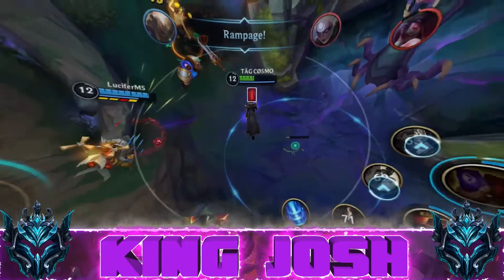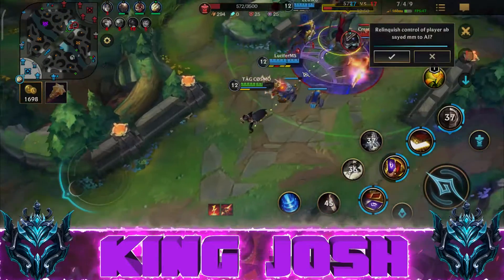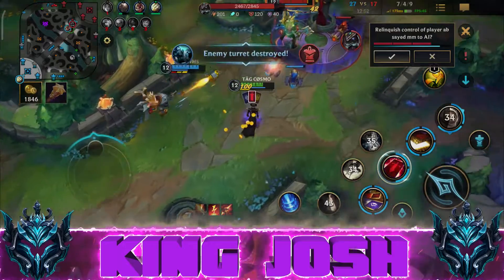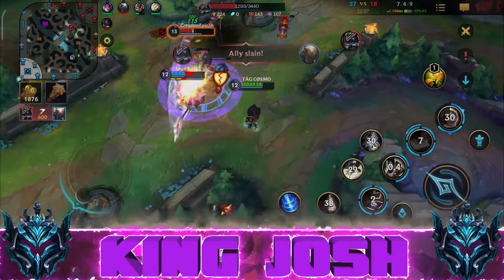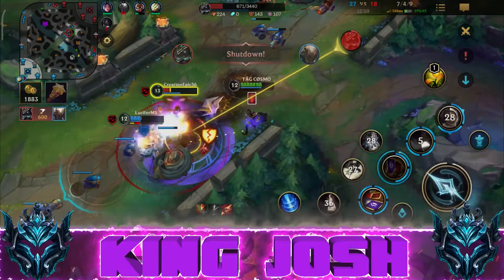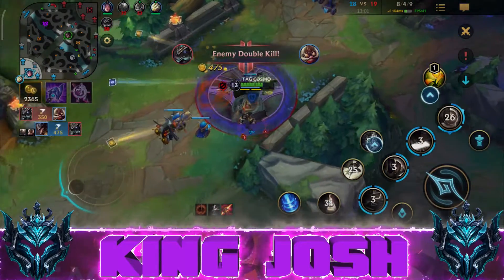Tip number five: the red card does an insane amount of damage if paired alongside your fourth stack of your auto attack. You get this stack when you unlock your passive ability, and at every fourth attack, just like Jhin, you get additional damage — and if you pair it up with the red card, it's literally insane.